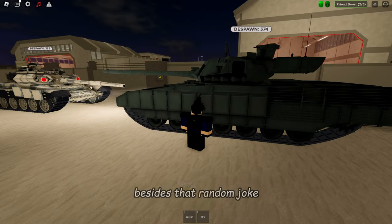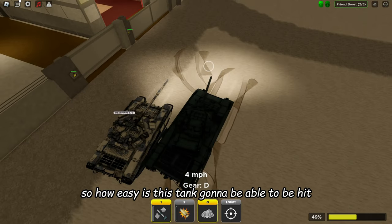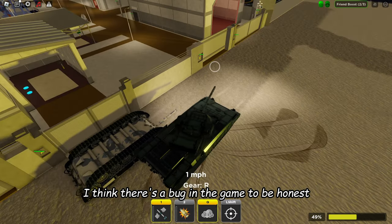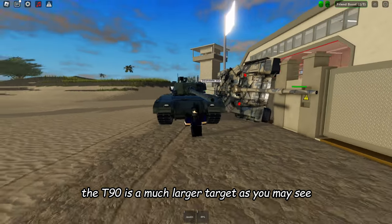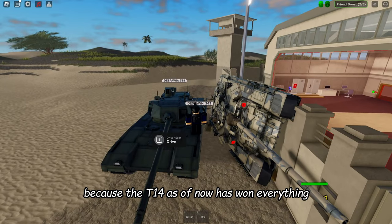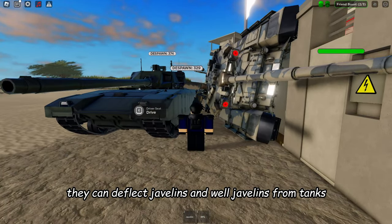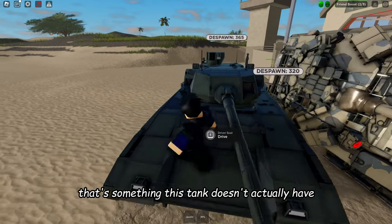There is one more test — the size or target test. How easy is this tank going to be hit compared to the other? The T-14 does seem to be a bit longer, so it's a bigger target. As of now, the T-14 has won everything — it's 100% better than the T-90 in those categories. However, the T-90 has missile deflectors — I like calling them laser eyes — which can deflect javelins and even Bradley missiles. That's something the T-14 doesn't have.